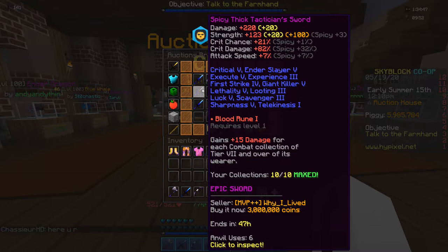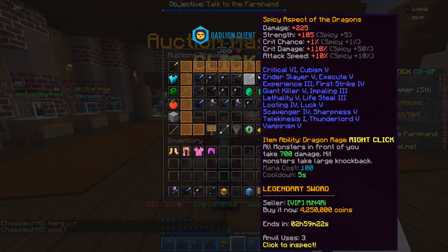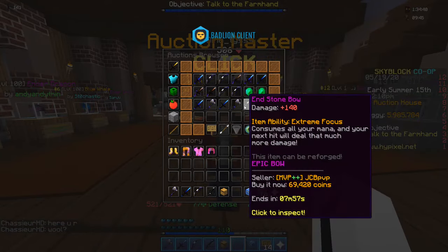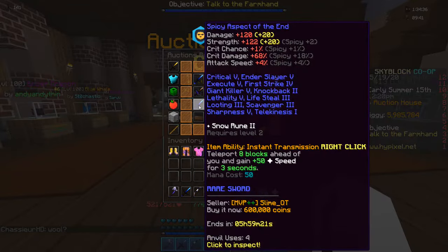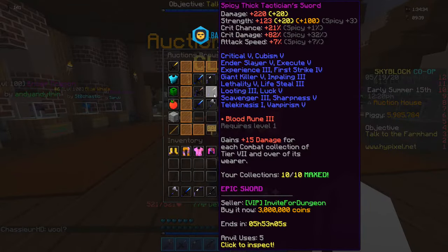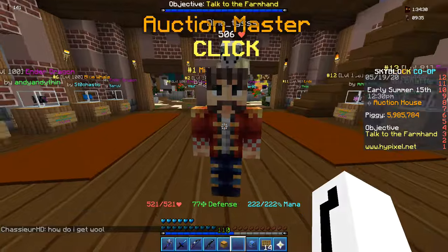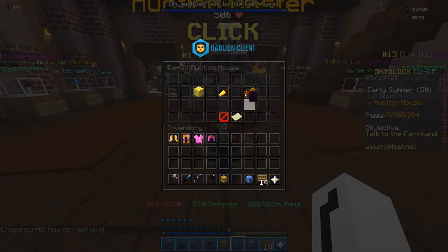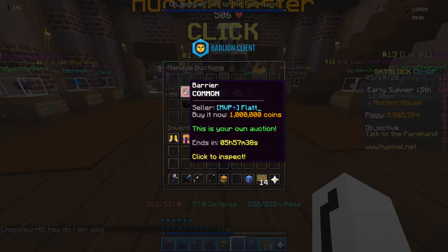Raider Axe, nah. The Tactician's Sword — I see this. I've been wanting this to be added to Skyblock for such a long time, you guys have no idea. So you go in here and find something that's actually worth buying. Nothing in here looks actually worth buying, so that sucks. Basically you go in here and you do 'Buy It Now.' I've already created one — I threw a barrier block up for buy it now at one million coins.